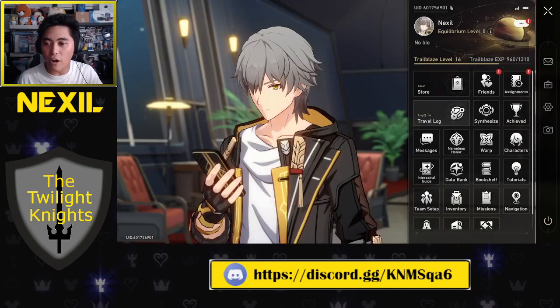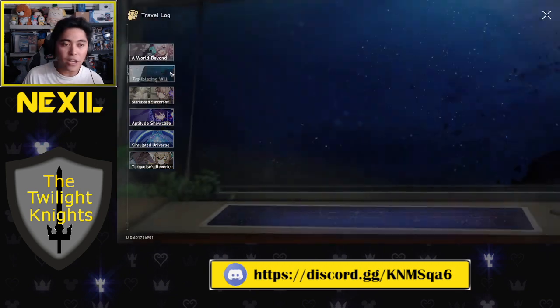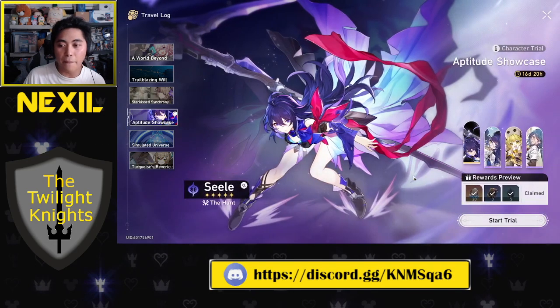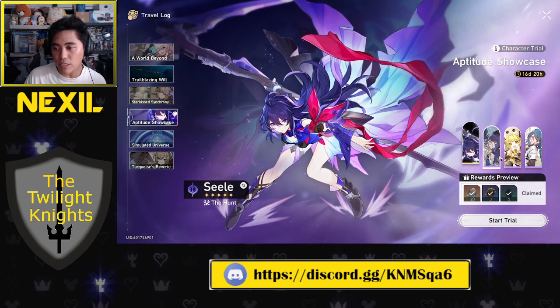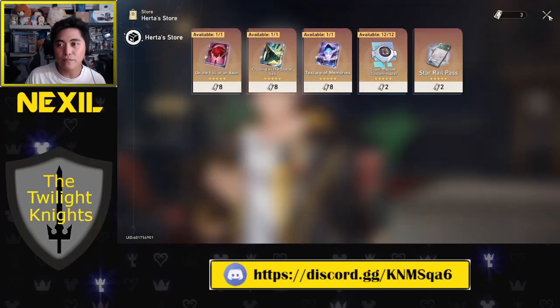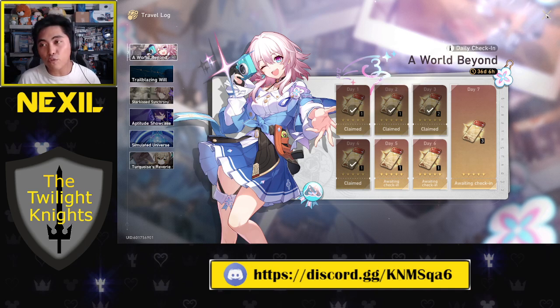The next thing I recommend is checking out the Travel Log, which shows you everything going on in-game. For example, there's the current event 'A World Beyond' where you can get 10 free Special Passes just by logging in 7 days — and I don't believe they have to be consecutive. Go through your travel log and do as much as possible, because that's how you'll get free characters like Natasha and Herta, plus free jades and resources.